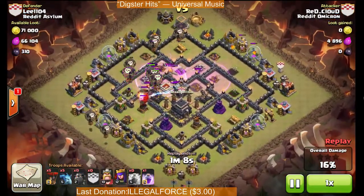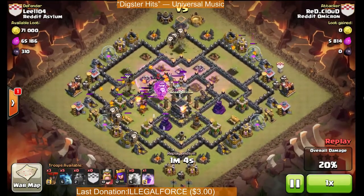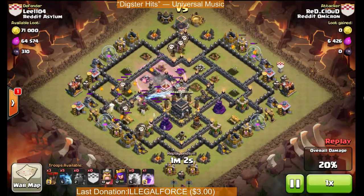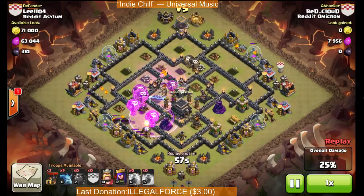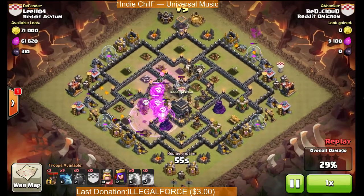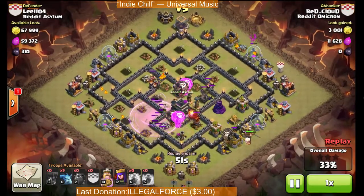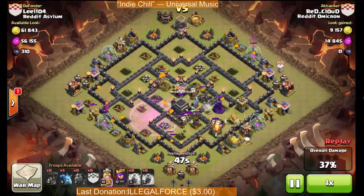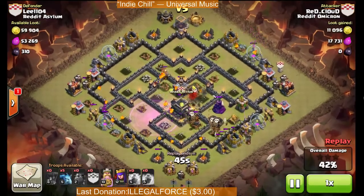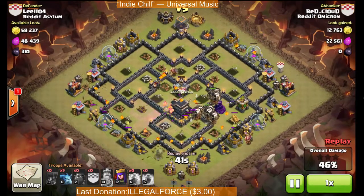Here's my Reinforcement Hound. Still precision dropping Balloons. Still have another Rage left — I'm kind of waiting to see which Balloons are going to survive to decide where I should drop it. I determined this is the part I want to power my Balloons through. I dropped my Barbarian King on the back end to tank some Archer Tower fire and help get my Balloons in there. I've still got one Hound alive, and he dies right before the Air Defense goes down, which is really just perfect.